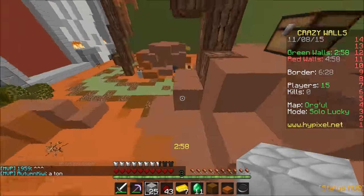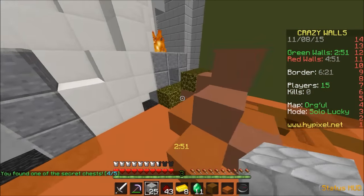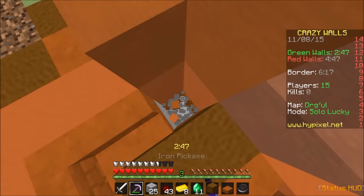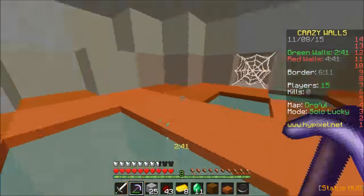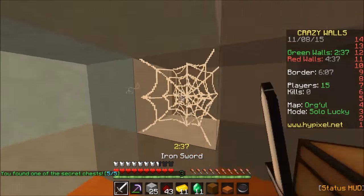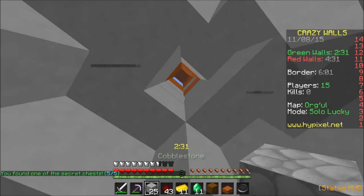Alright, there's another chest up here, and we have an anvil. I bet there's a secret over here — there's usually a secret over here somewhere on the side, somewhere inconspicuous. I have no idea where the secret is. Oh, it's here! That was all of the chests? I did it. I get to go to college now — that's how it works.